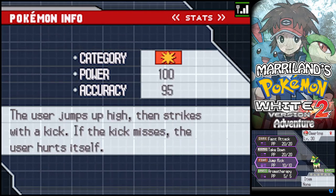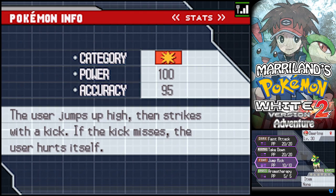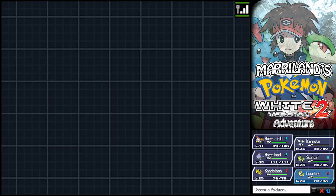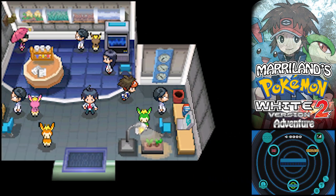The Deerling gets some decent moves - Jump Kick is pretty nifty, a nice Fighting-type attack at 100 power. The only downside is that 1-in-20 chance of missing, where you take half your hit points in damage. Not cool, but it's a risk that's well worth it.